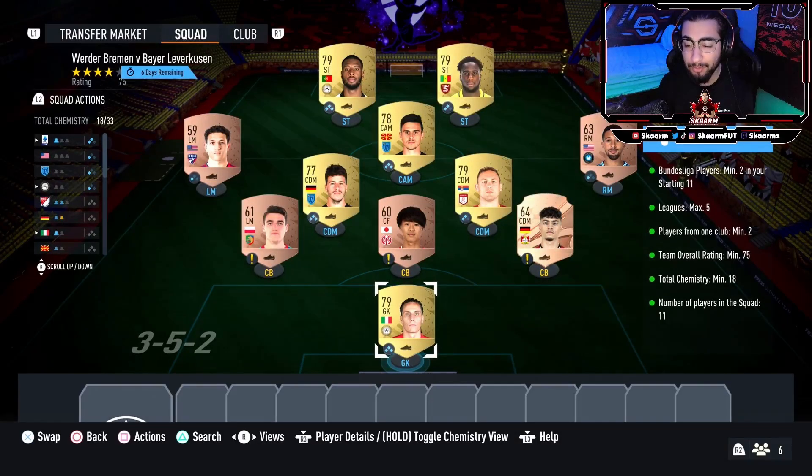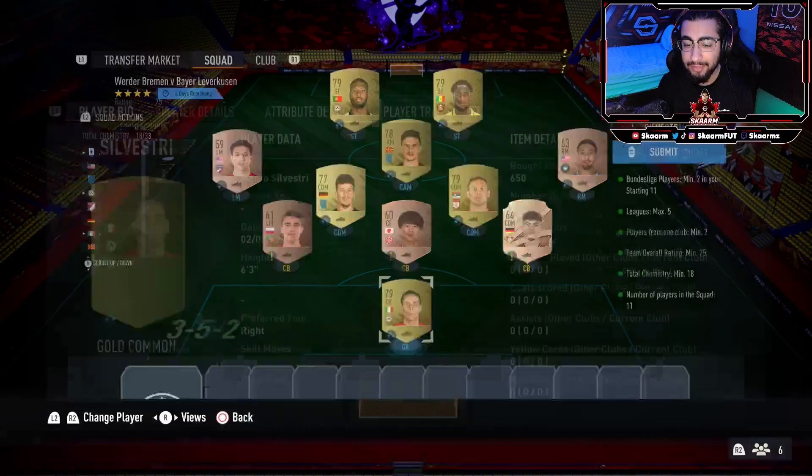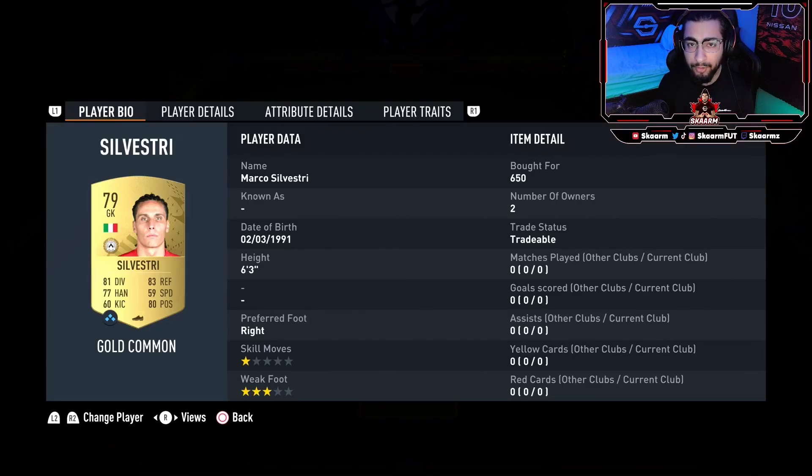This SBC is gonna cost you guys 4,000 coins to complete. Your central center back and right center back are just gonna be two random Bundesliga players — it doesn't have to be a rare card, it can just be any Bundesliga player. The left center back position is gonna be a random bronze card, and at the left mid and right midfield positions both players are gonna be from the same nation.